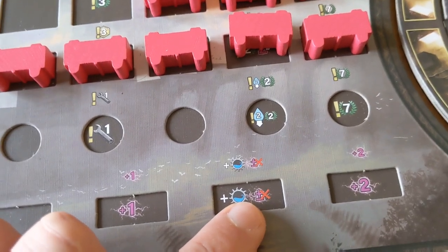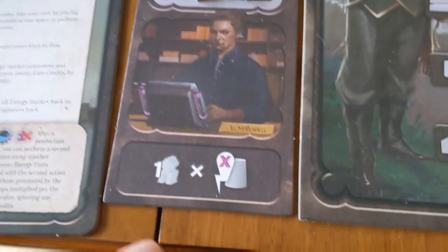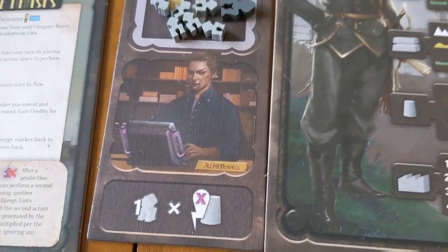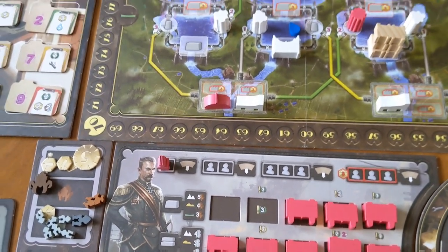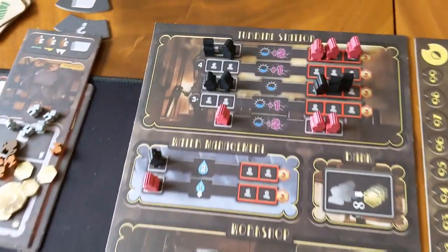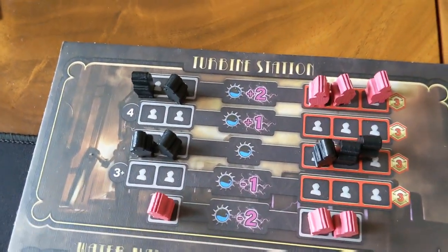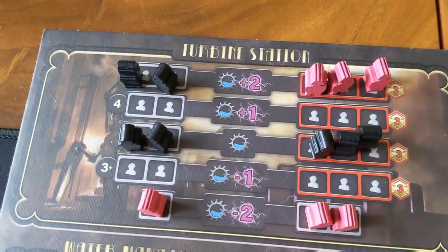All these different player boards on the side, which hold your resources, have a unique power on them as well, which are quite nifty. And that's basically going to be how the game flows. The top section is where you are going to actually choose to harness that water into energy.